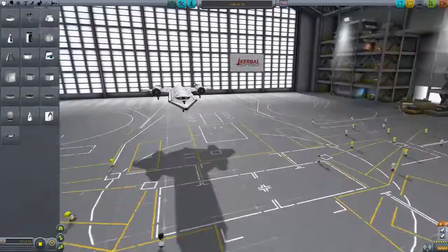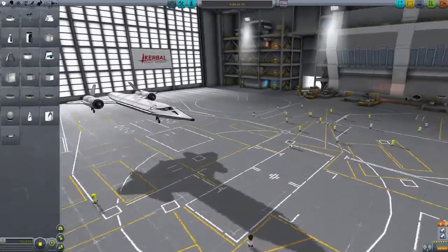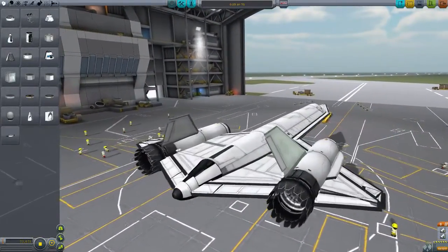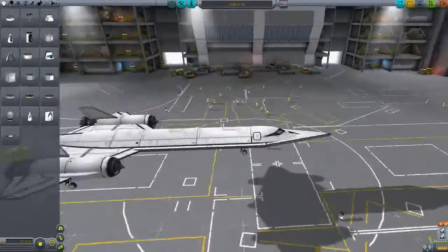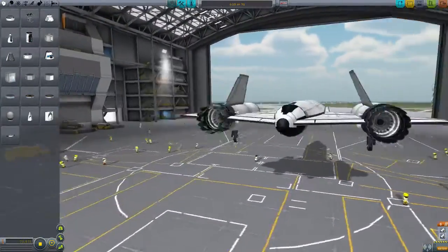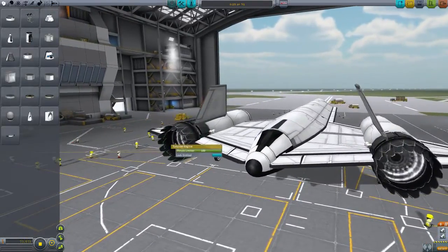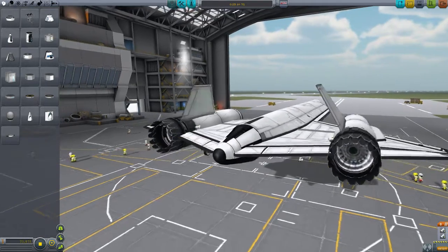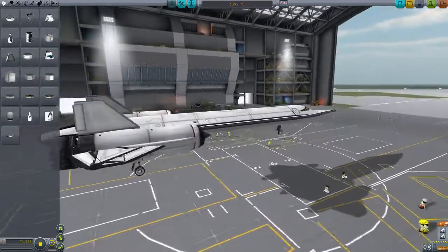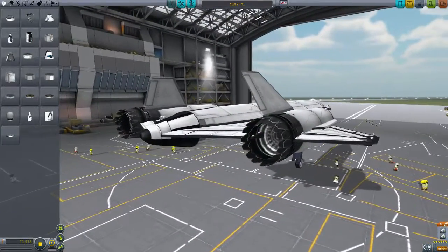The next one is the SR-71. This one flies pretty difficult — straight forward is not a problem, but everything else is a little bit problematic. It looks nice and goes pretty fast — it has four turbojet engines, two on each side, clipped into each other. Maybe that's the problem. It has pretty fast acceleration and a pretty fast top-end speed.